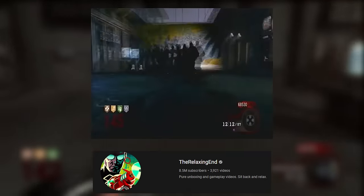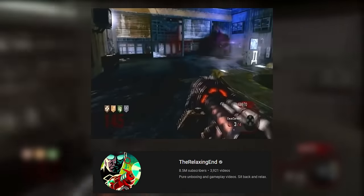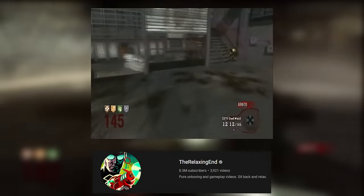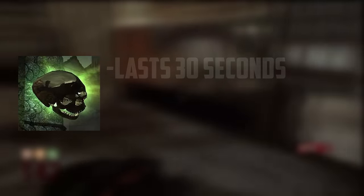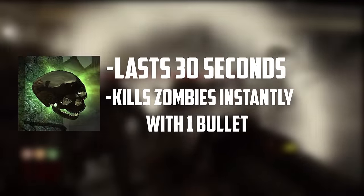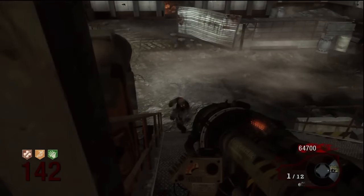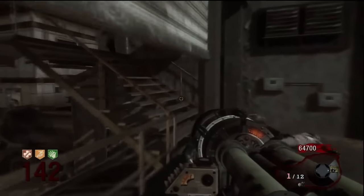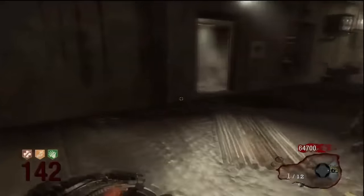A legendary player named The Relaxing End would achieve round 148 just a month after Slayerman's game. While he ran Groi's strategy, he was the first person to experience the broken instakill powerup. An instakill is a powerup which lasts 30 seconds and allows a player to kill any zombie instantly with a weapon. However, on round 139, the instakill stops working. This bug occurs because of how the zombie's health equates to the damage an instakill does.